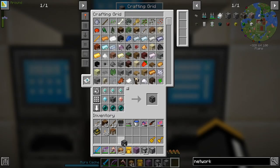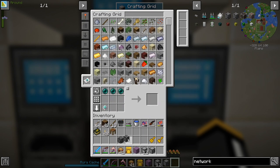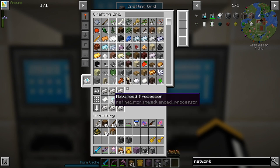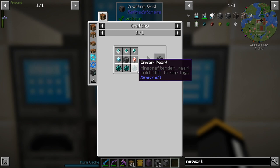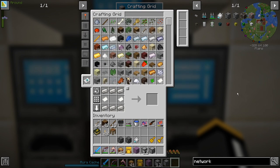We're going to need a network receiver, a network transmitter, and also a network card. Altogether this required seven advanced processors — so that's seven diamonds and six ender pearls — two construction cores and two destruction cores, so a bunch of iron.